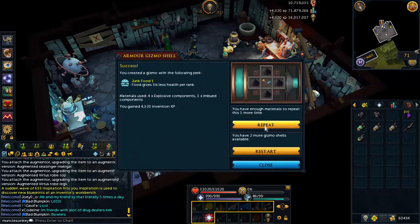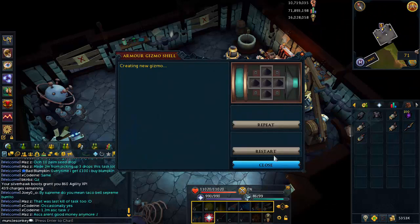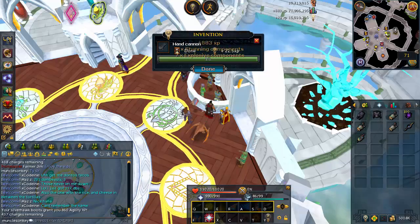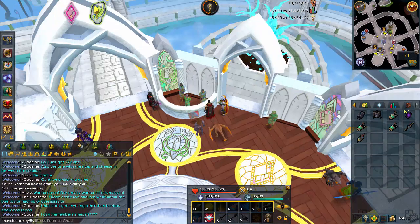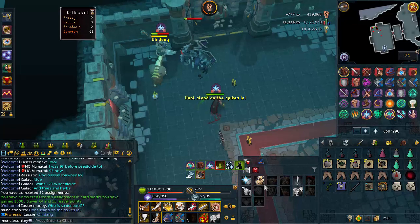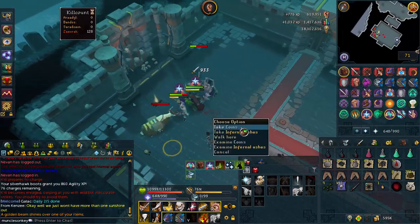I'll show some of the frustration of trying to augment these — I went through seven or eight hand cannons just trying to get the crackling perk for my Virtus armor, but kept getting ultimatums over and over again. I was told ultimatums is a more common perk than crackling, so it's not a 50-50 chance — maybe I was just getting really unlucky. Eventually I just gave up because I was running out of money. In this clip I have 300k left, because I spent it all on hand cannons to disassemble for armor gizmos.